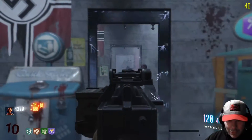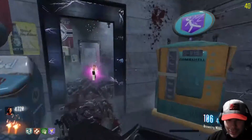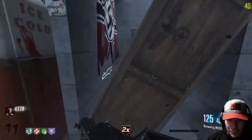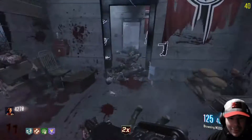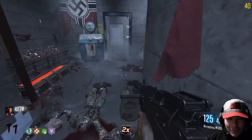It kind of gives you a mixture of like an Evanescence song or something mixed with something else. Let's open this debris back here and see what this is — FG42, 30,000 points? There's no way we're ever gonna get that much, but it's cool that they did that. I like that feature.